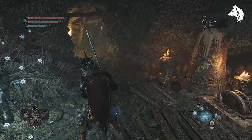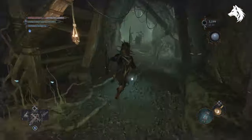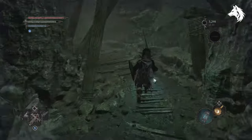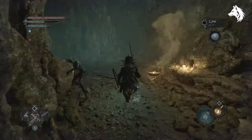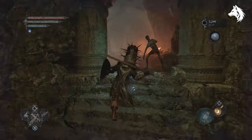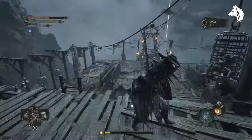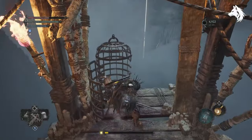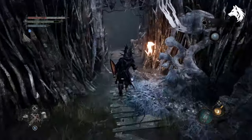The Hallowed Sentinel Scripture is recovered in a cage at the top of Pilgrim's Perch. The Vanguard Barras Rosary is located in Unforsaken Fen.